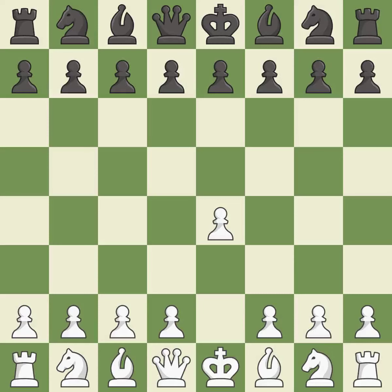Opening with the king's pawn controls the center and opens up the light-squared bishop and queen, often leading to sharp games. e5 is a common response that establishes a presence in the center, controls d4, and opens up the queen and dark-squared bishop.